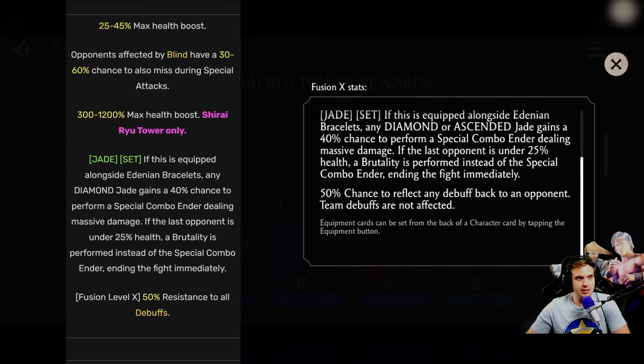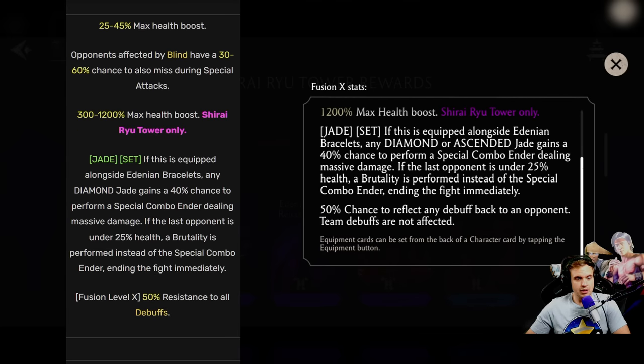The maxed out ability: 50% chance to reflect any debuffs back to your opponent — team debuffs are not affected. So it used to be just resistance to debuffs, now it's reflect. It's not just resisting, but also reflecting them back.